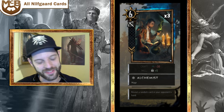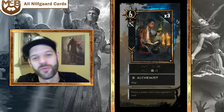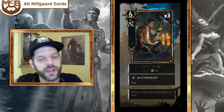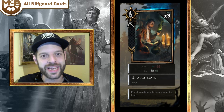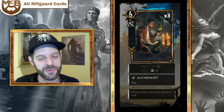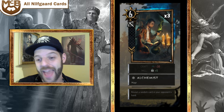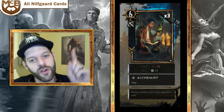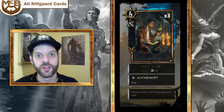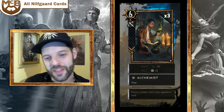The Alchemist is a 6-strength ranged card that reveals a random card in your opponent's hand. I think 6 strength might be slightly high for this. It's very good if you're running a reveal-based deck with Emhyr — three of these plus a couple other reveal cards and you've already revealed five cards in your opponent's hand through the round. The card turns over with a little magnifying glass indicator. You'll see this in my gameplay footage, especially the mirror match.